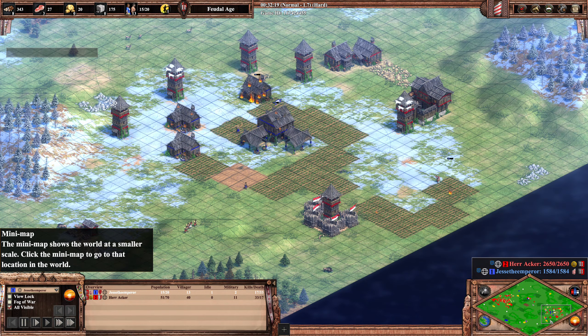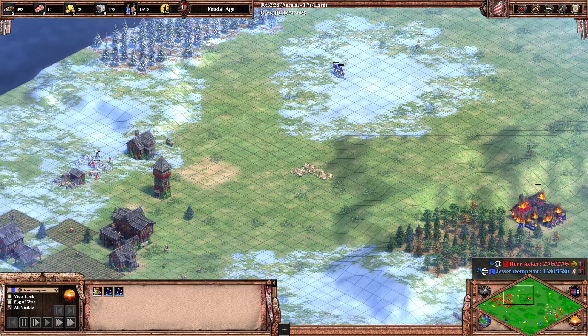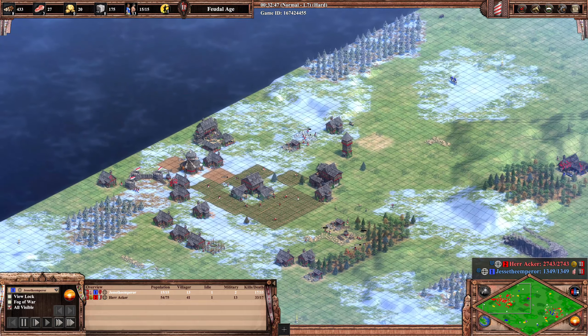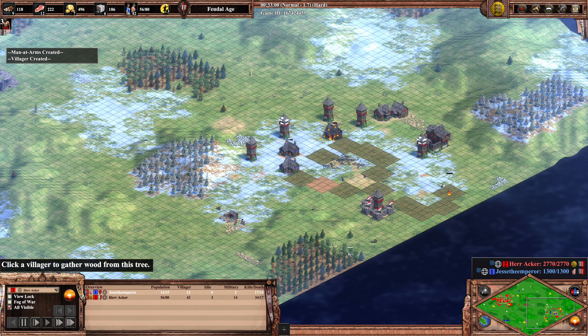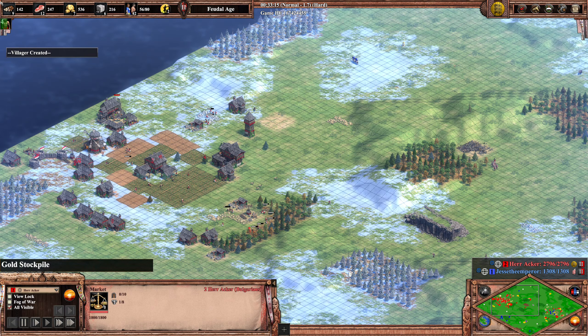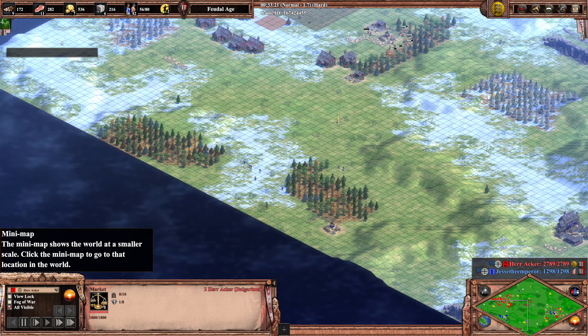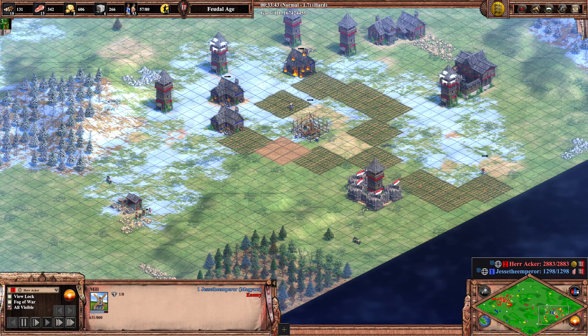Jesse might even do the Vasal move — delete your own TC to build it somewhere else. The sneaky forward stable is being killed. There are two more scouts being squeezed out by Jesse, but look at the flourishing economy of Herr Akka. He has all the resources he wants, is producing villagers, going for military, and has the market so he could buy a little bit of food and think about castle age.